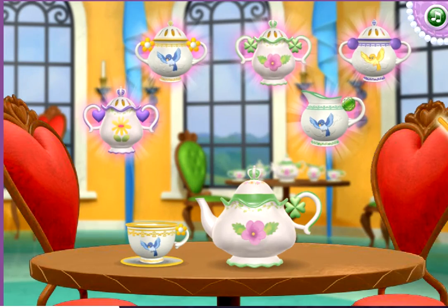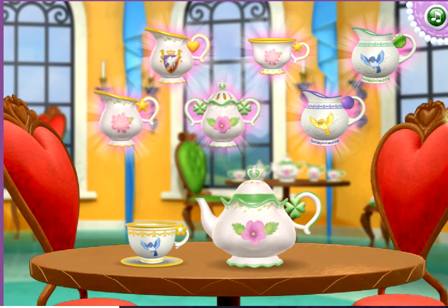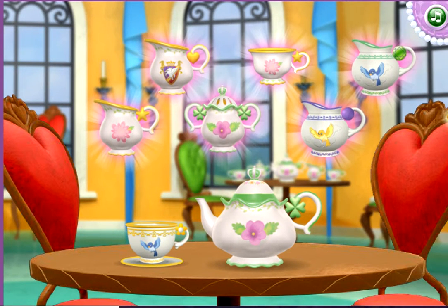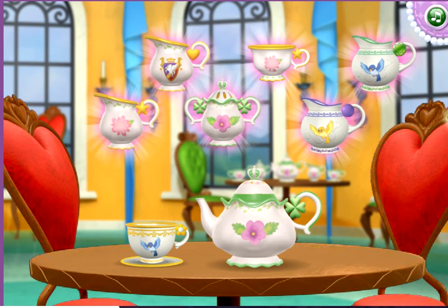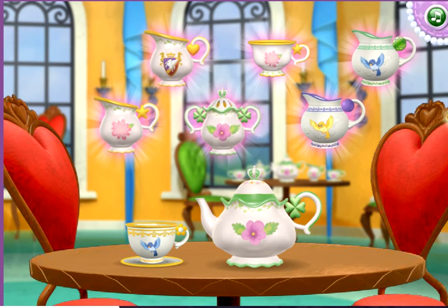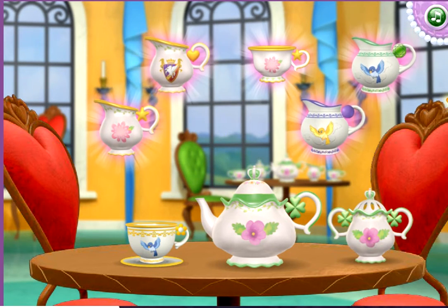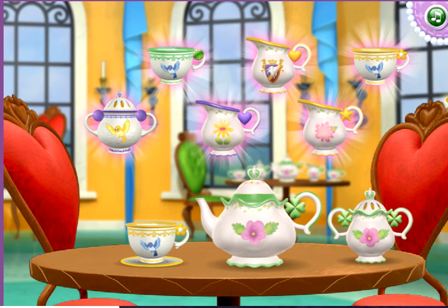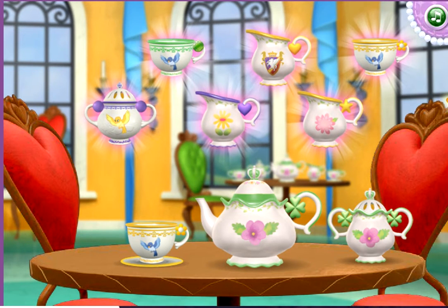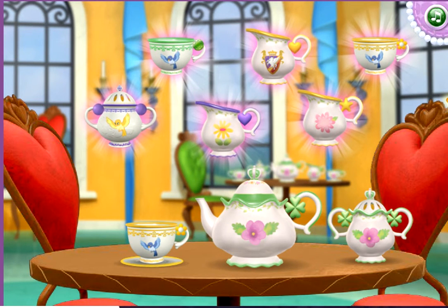Nice work! We're almost there! Now we need to add a sugar bowl with green stripes and a purple flower, and green clovers on its handles. That's it! You're really good at this! One more to go! The last piece of the set is a creamer with purple stripes and a yellow flower, and a purple heart on its handle.